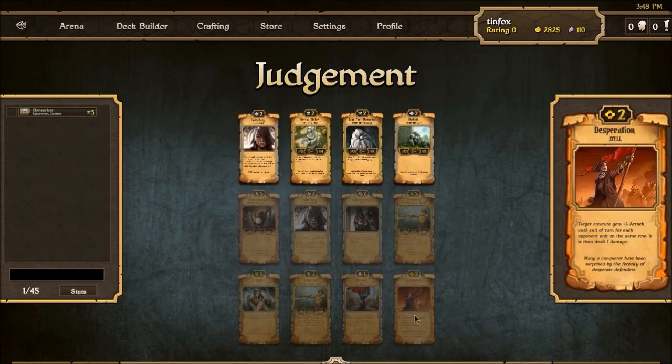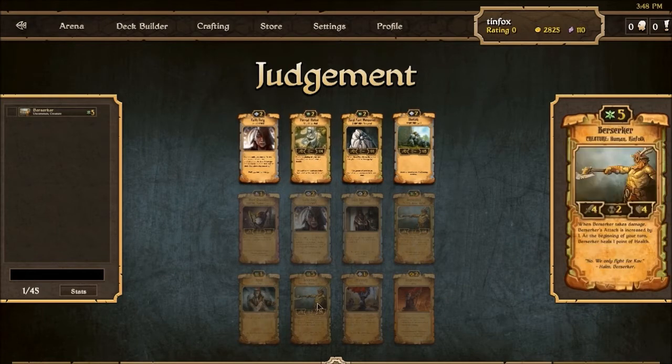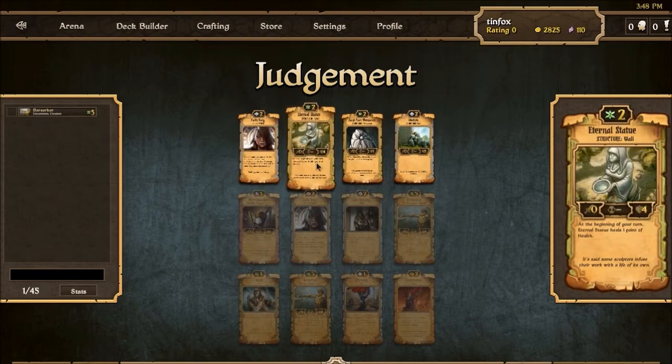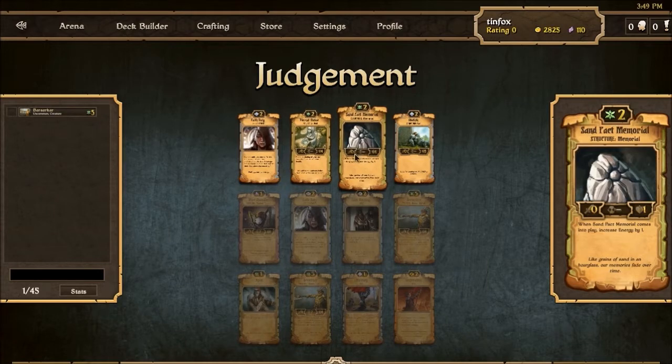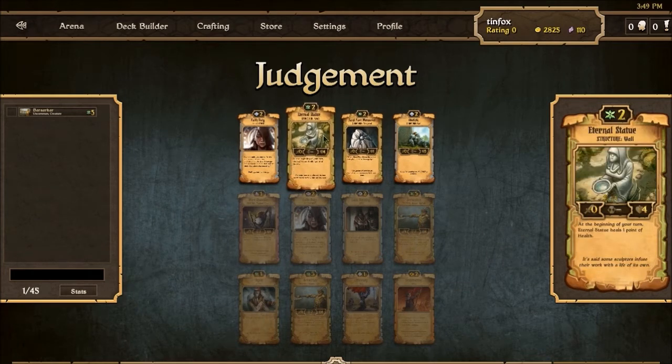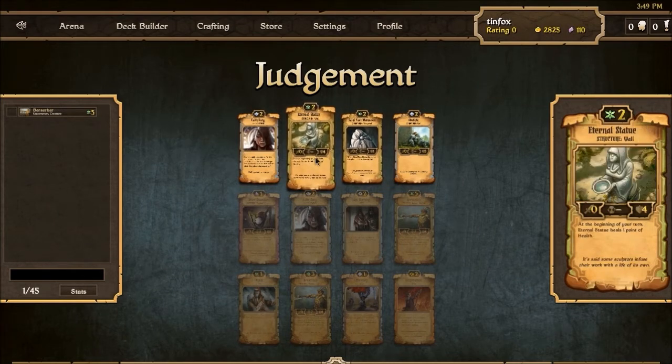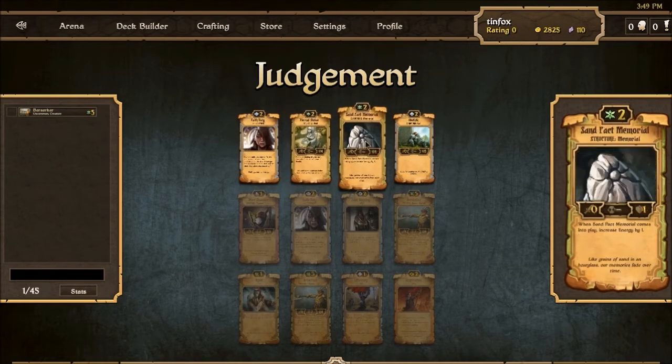That keeps us in growth. So at this point our line is berserker, berserker. Now eternal statue is the more flexible pick where sand pack memorial is the more focused pick. My feeling is that if we go berserker, berserker, it'll be hard to get into a second color. This sort of pushes us towards energy because it helps fix our resources. I think eternal statue is the better scroll and lets us stay flexible.